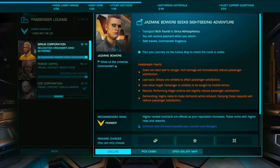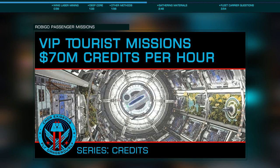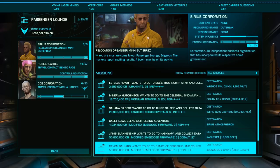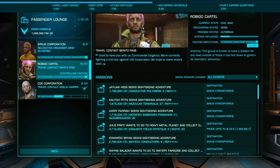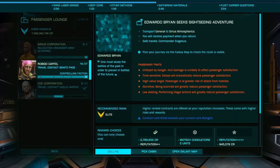Another notable method is passenger missions in Robigo, again something we've covered previously. In a medium class ship such as the Python you can earn around 70 million, with a larger ship such as the Anaconda bringing this to above 100 million per hour. This method carries some risk as you'll likely be transporting criminals, so you'll need to be on your toes.